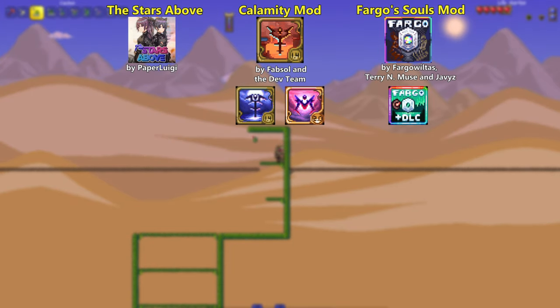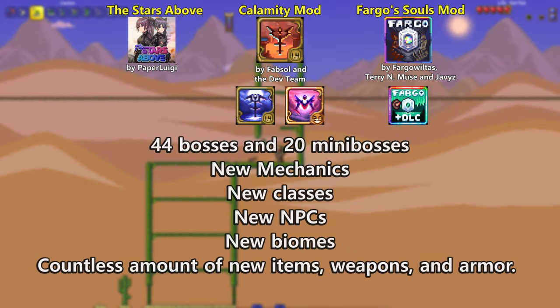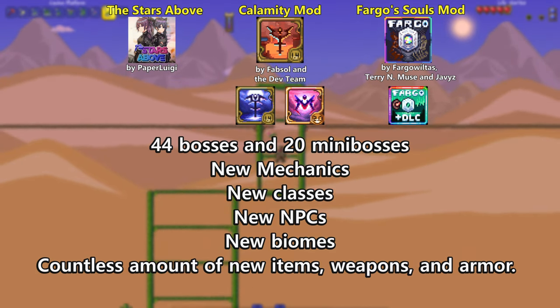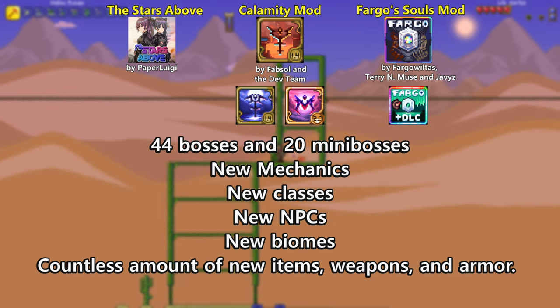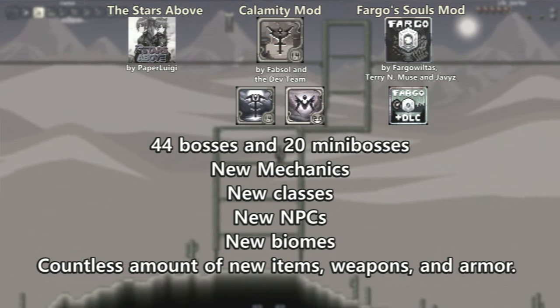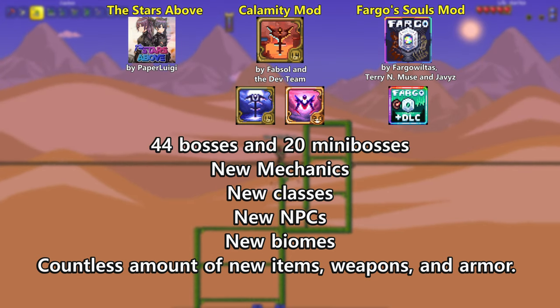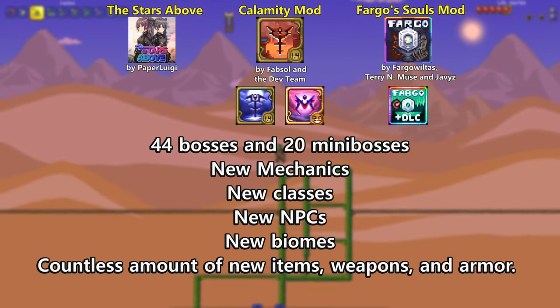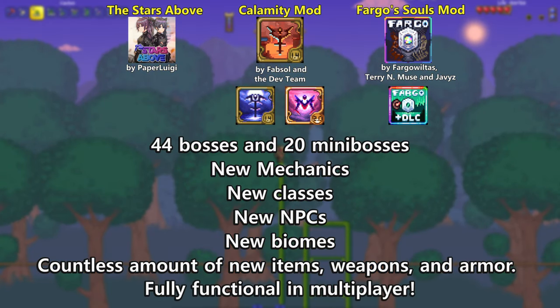However, the main attraction consists of the three major content mods and some add-ons for Calamity, all seamlessly working together and interacting. The modpack introduces a whopping 44 bosses and 20 mini-bosses, along with new mechanics, classes, NPCs, biomes, and an uncountable number of new items, weapons, and armor. The beauty of it all is that this modpack is also fully functional in multiplayer.